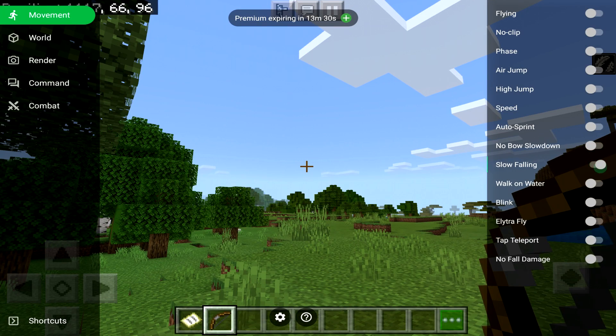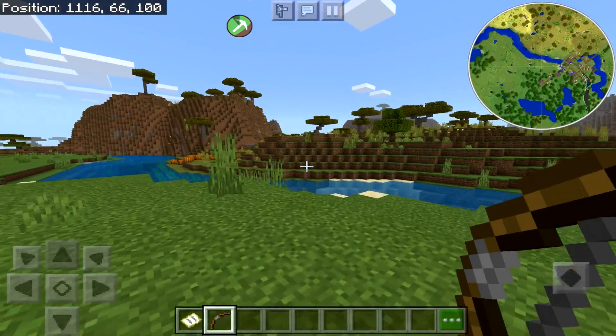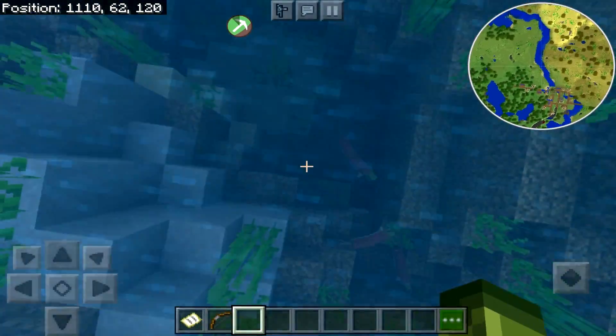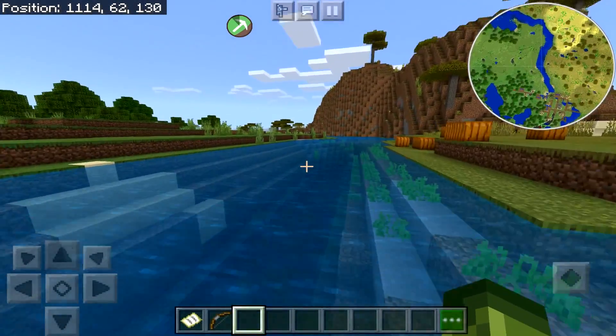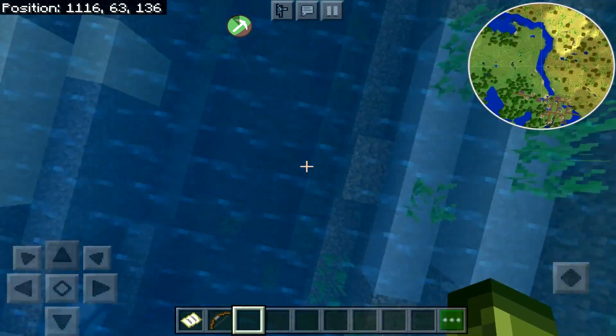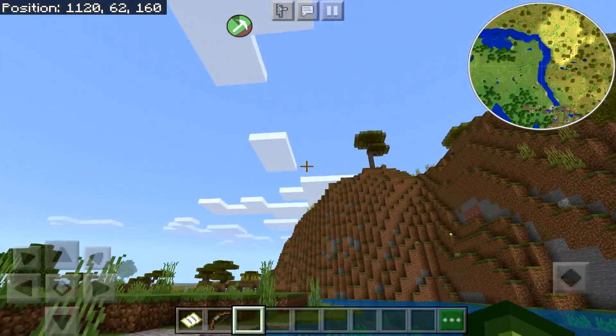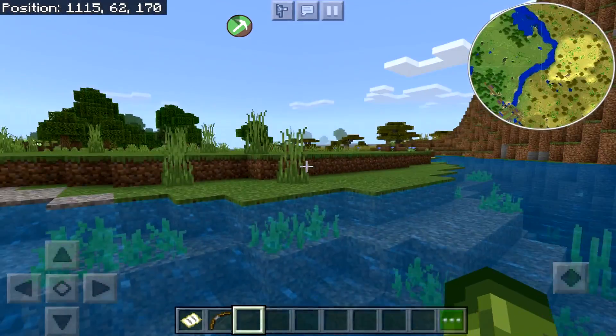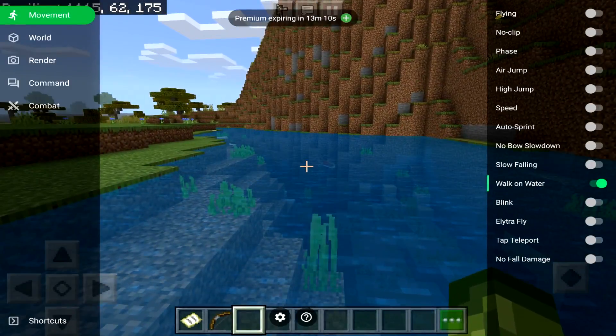You've got slow falling as well, so if you are in survival and you are using fly, you can slow fall down. We also have the ability to walk on water, which is really good for the ocean. It physically makes the water blocks rock solid — it's like you're walking on ice. Basically like Jesus. It's super cool for scaling oceans.